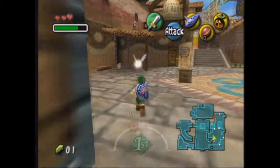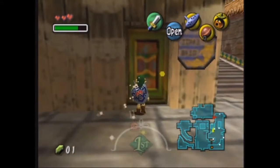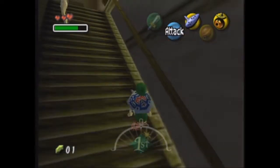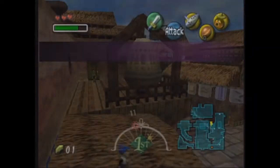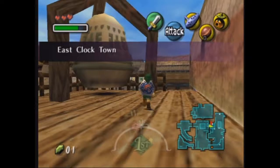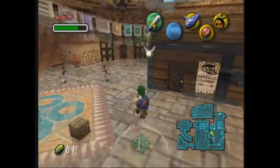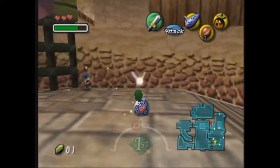Now we gotta get the other guy. I think the last mask in this game you can really get is the couple's mask, because the Anju Cafe quest is kind of a big one — there are multiple parts to it. But right now we're more concerned about getting the Bomber's Mask.